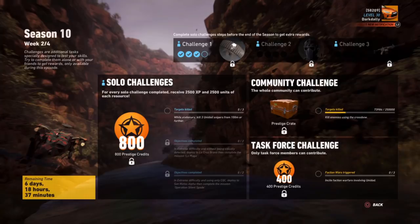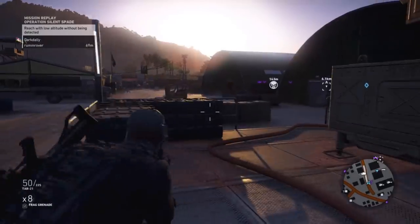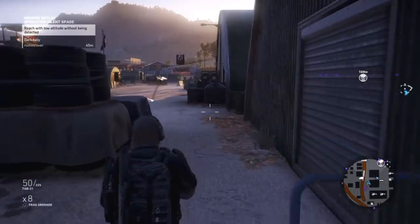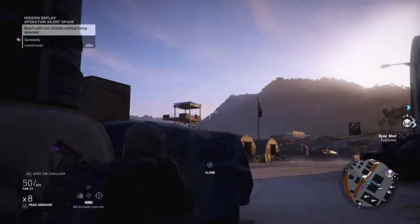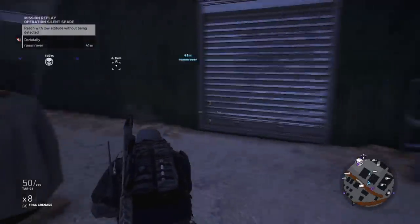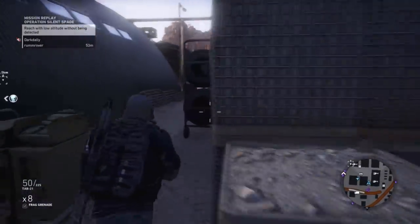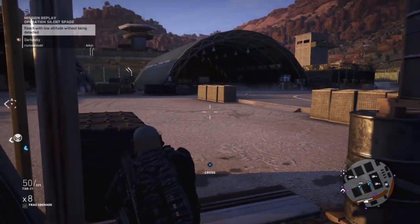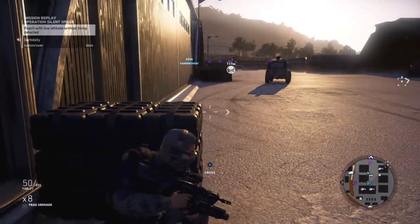The first round is already done - I did those and I'll put some of that footage in the background. Right here it says: while stationary, kill three Unidad snipers from 100 meters or further. That was actually also the first challenge in the last round, except it was Santa Blanca. I did that over in Ocoro on that island - there are like five Santa Blanca snipers on those hilltops. I went over there and easily got it.